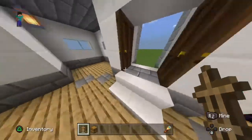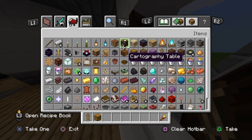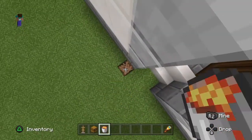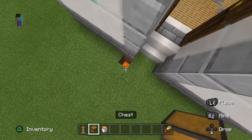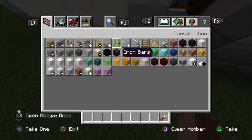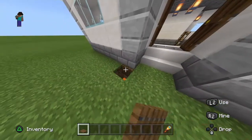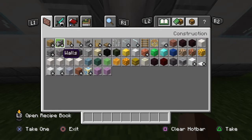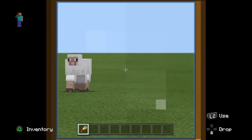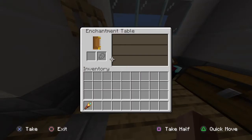Let's make a little trash can outside — a hole in the ground with lava at the bottom so we can toss stuff we don't need. Let's put a trapdoor on it so we don't fall in. There we go! That's the enchanting room done.